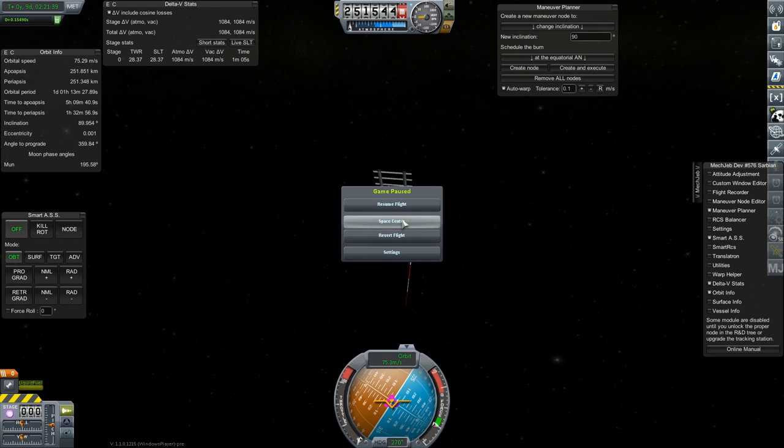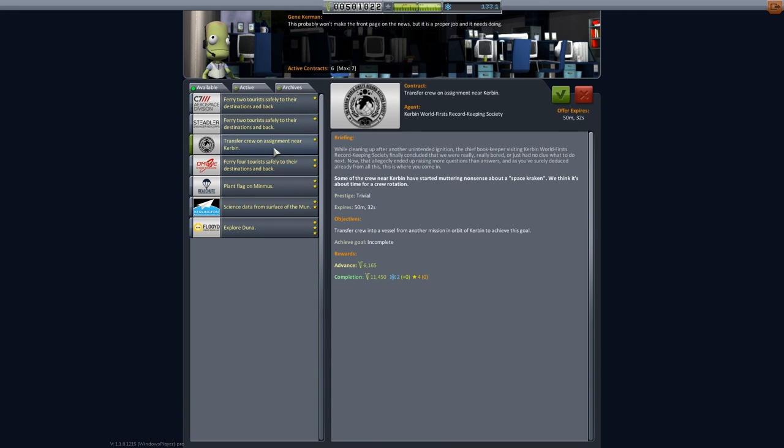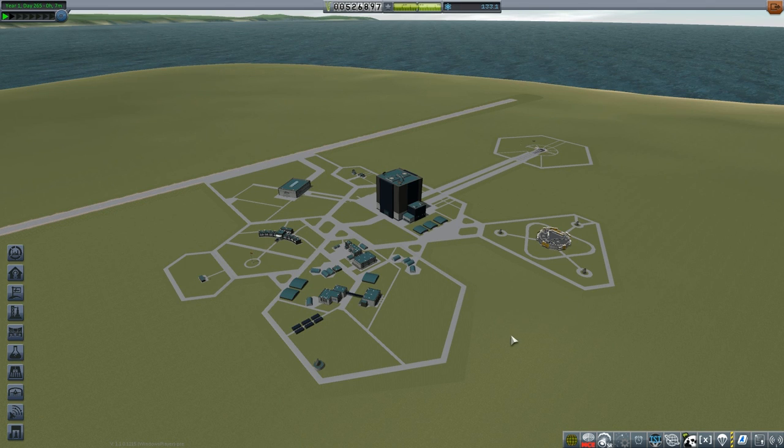Let's see if we have any new missions available. Plant a flag on Minmus, science data from the surface of the Mun — this is kind of related to something we already have going on. Does it actually need to be returned or is it transmission? Transmit — so let's take this because we'll have a probe landing on the Mun soon. I'm going to get to work designing a probe capable of landing on the Mun. We don't have landing assistance, so it's going to be a mostly manual landing this time, and I'm going to build in some extra delta-V to account for that. Thanks for watching and I will see you next time.